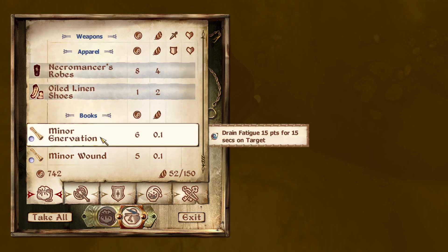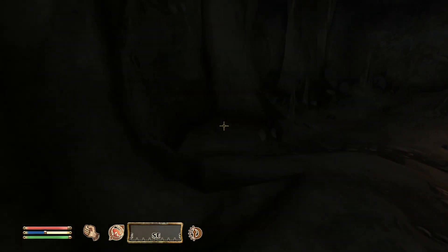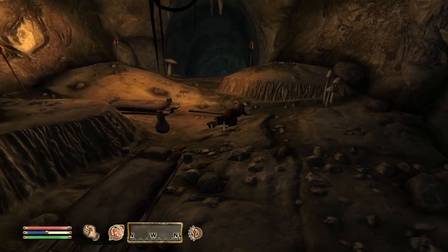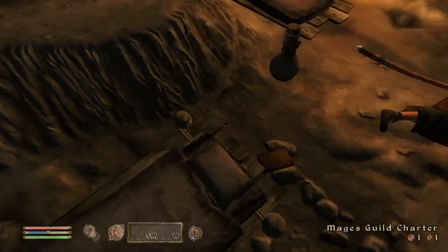Potions — I kind of forget potions are a thing. These are probably worth picking up as well. So it looks like you've been killed by necromancers. This is just for the quest narrative — we know all about that.